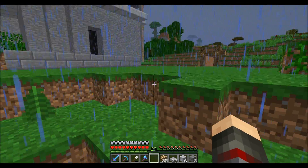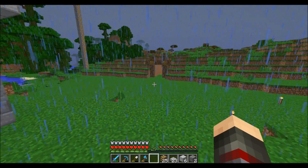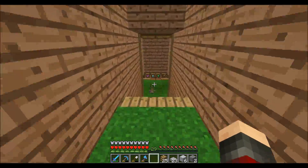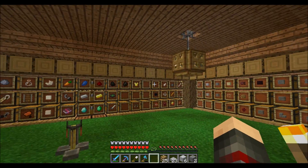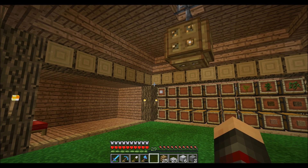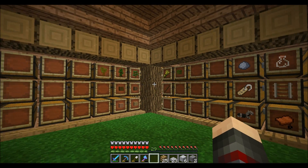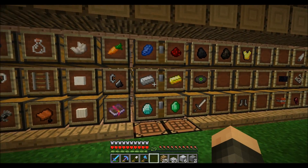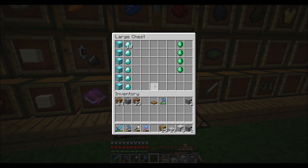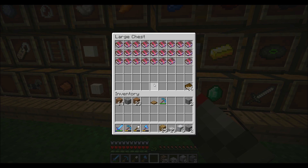Where's all my smelting stuff? Where's all my chests? All that is now down in here. I have been sorting everything out — lapis, redstone. Look at all them diamonds. Strip mining.